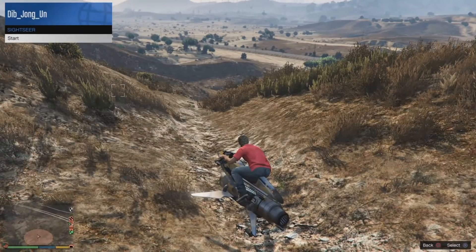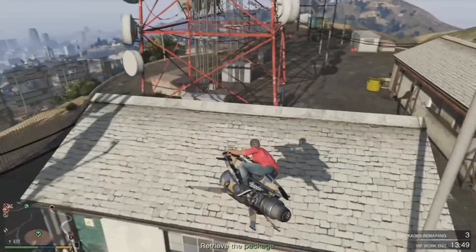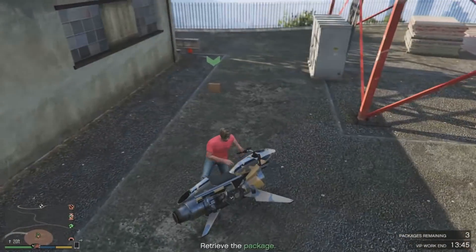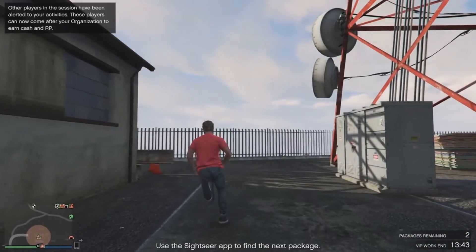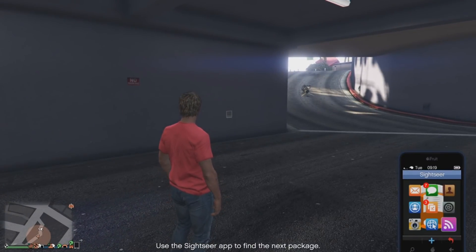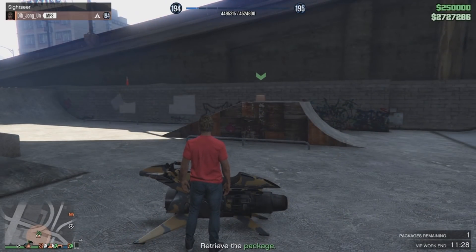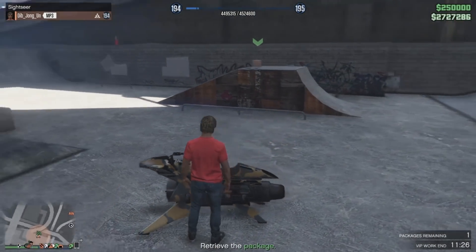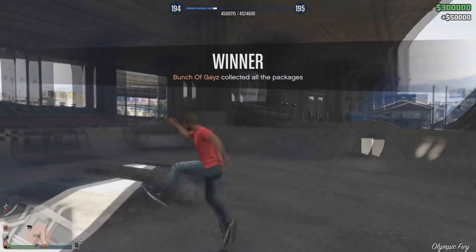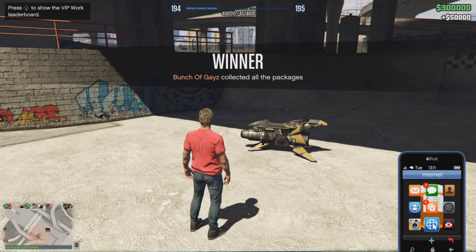For the final one, we have Sightseer. This one is so easy, especially when you have an Oppressor. Maybe you won that new bike that's on the podium — I'll show you guys how to win that. Sightseer is really easy with the Oppressor. I hit the 12-minute mark and I'm almost done. You don't want to finish too quickly though, because you won't get the full payout — you'll probably only get $29,000 to $30,000. We waited to the 5-minute mark and got $50,000. We made a total of $300,000 doing all these methods.